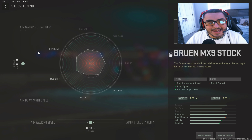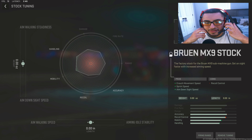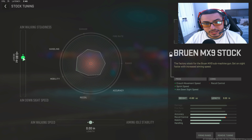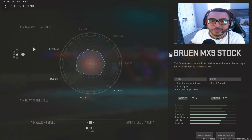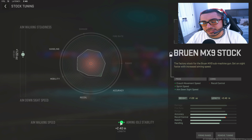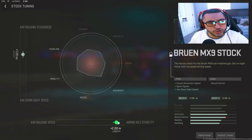For the Bruin MX-9 stock tuning — since this is a mobility stock, this is where we get to have a little bit of fun. We haven't done anything with aiming idle stability yet, so we'll get to that. Since we have sprint fire speed, it's important that our aim walking steadiness is also up a little bit, so we're going to increase that to 1.25. That's going to allow you to strafe a little faster left to right while ADSing. When it comes to aiming idle stability, put this to a nice 2.0 — that's going to allow your red dot not to sway left to right while you are ADSing.